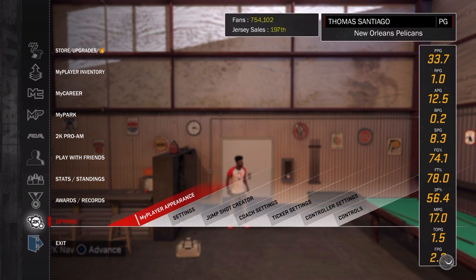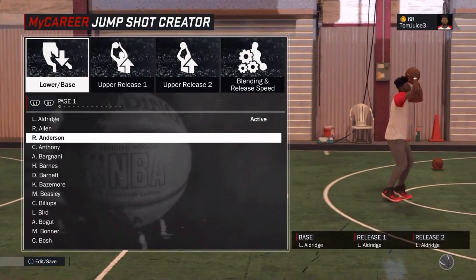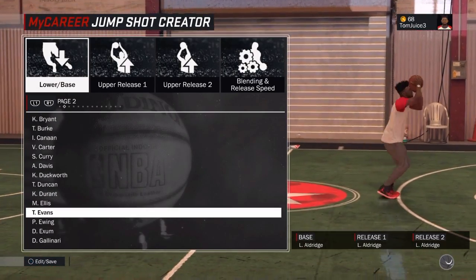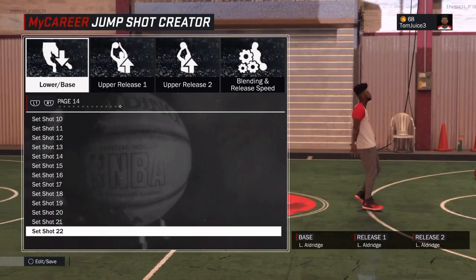Once you get to your Jump Shot Creator, you gotta go to your options all the way at the bottom. Right there — Jump Shot Creator. You can change the lower body, upper body, and the release timing. It's pretty simple in terms of timing — there it is.